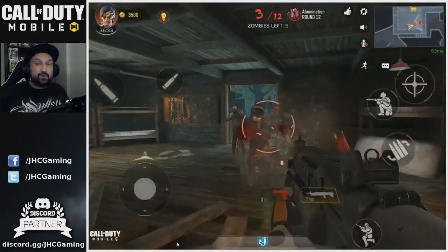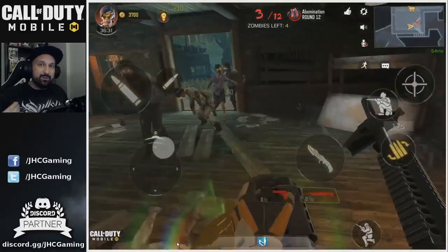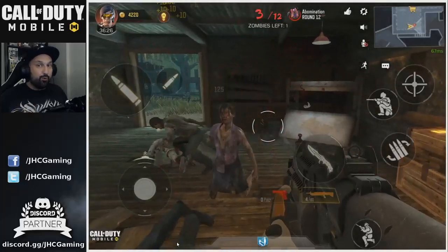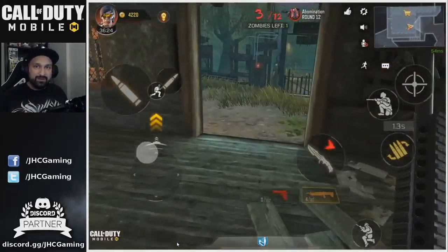Another thing is I didn't get lucky with the box — I got the auto shotgun. Of course if you get lucky and get a great weapon off the bat, like the ray gun really early, it's gonna save you so much time in the whole run.